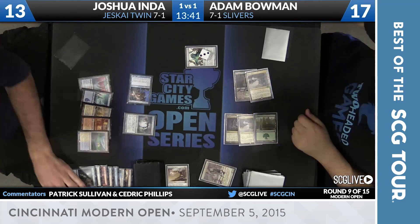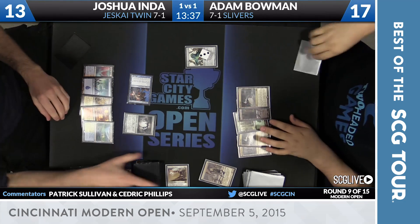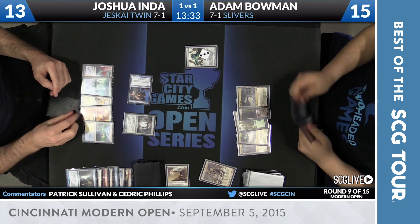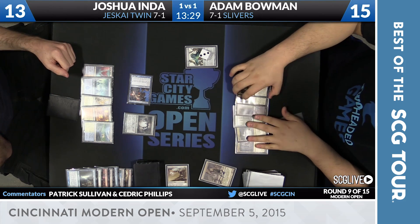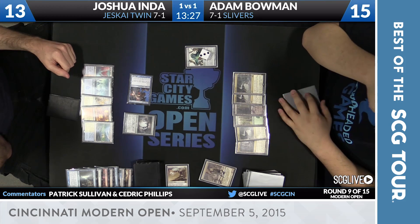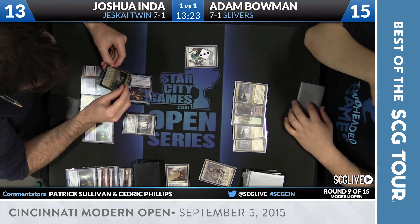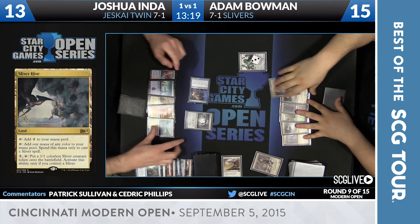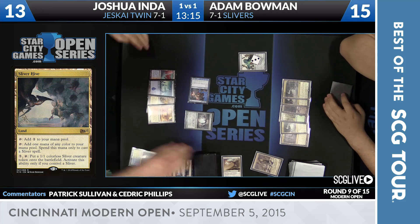For now, but not out. Could reassemble with Sliver Hive and a little bit of help — you do have to start somewhere. Our Jeskai Twin enemy only has Lance in here. Sliver Mage Adam Bowman takes a draw. There's a land, another Sliver Hive. He wants to take a look at the Sliver Hive. Any color for a Sliver spell, 5 mana tap, make a Sliver. So at the very least, we've got a creature coming.